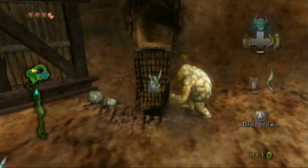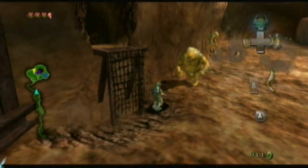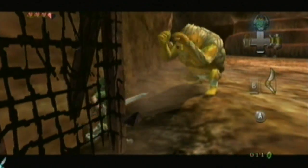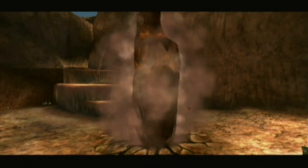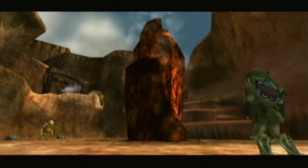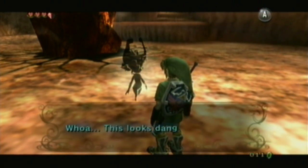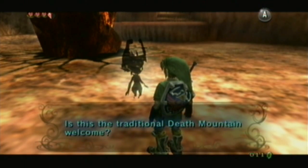Still need to be using your shield attack to disable the Gorons. Once you do shield attack them, they will roll up into a ball which you can use to jump up.